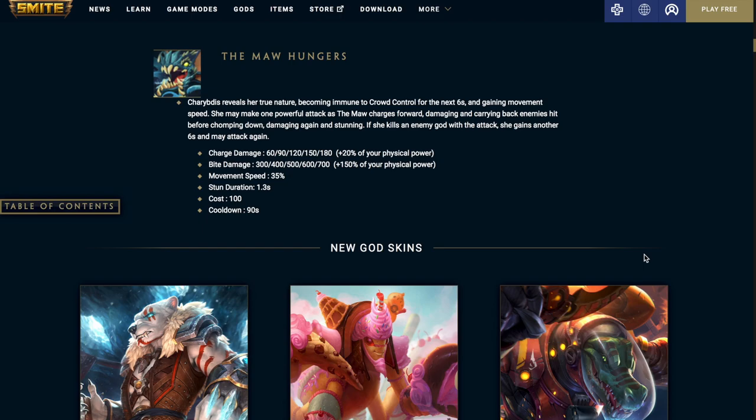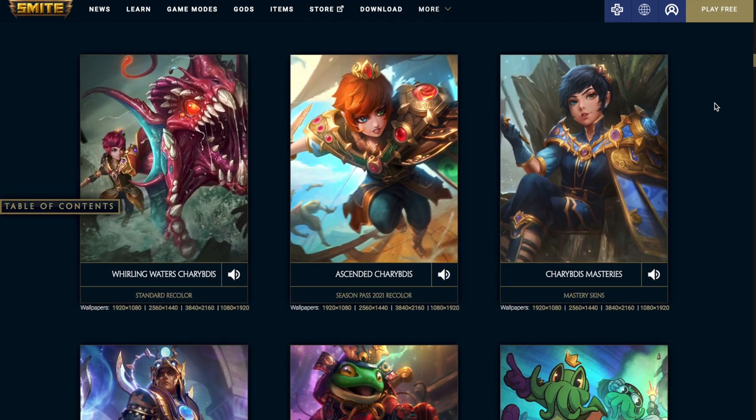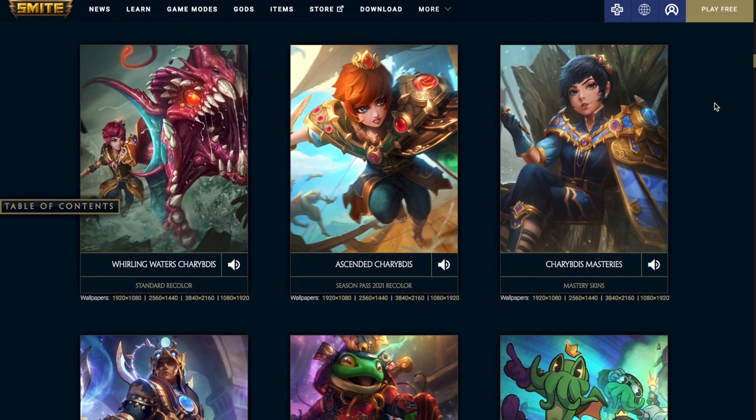Up next, we're going over the skins coming out this patch. The first three skins are already in the game — they came out in the 8.7 bonus balance, so we won't spend too much time on them. Then we have three Charybdis skins: the standard recolor, the season pass 2021 recolor, and the mastery skins. They all look pretty solid — they look like Charybdis, nothing too special about them.